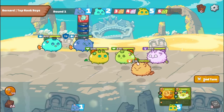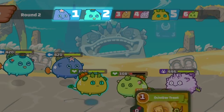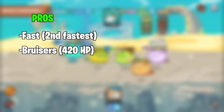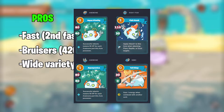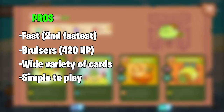Next we have Aquatic Axies, often referred to as Aquas. Aquas are quite contrasting to Plants, with a noticeably different play style. They are the second fastest class in the game after Birds and often attack first or second in the round. In addition to high speed, Aquas are also bruisers with around 420 HP for pure Aquas. They also have a wide variety of cards ranging from high damage, energy generation, utility, and heal, making them a great addition to many teams and quite simple for beginners to play.